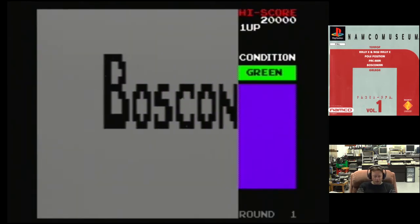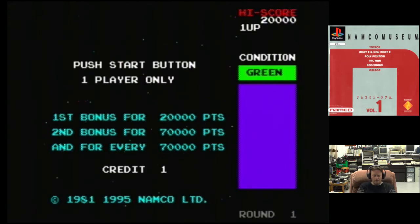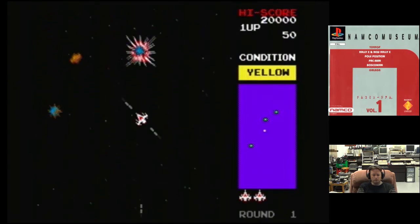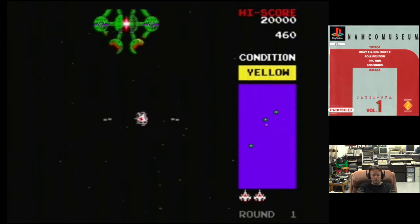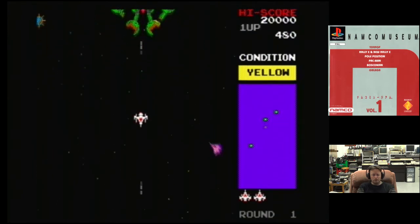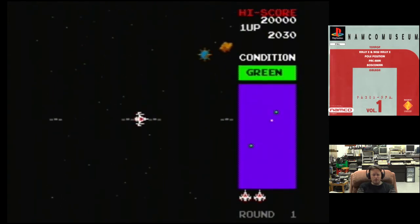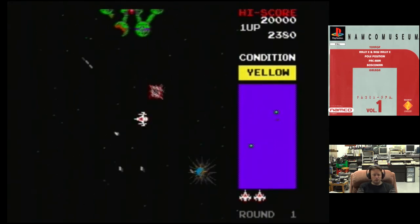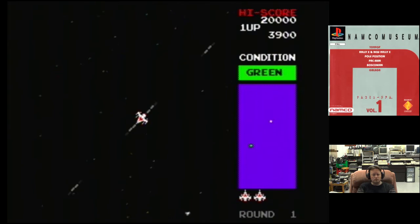So we're into Bosconian. Let's put a credit in. No bombs or anything like that, just shooting. You've got to get the bases and destroy them by hitting each of the nozzles individually, or by shooting into the centre like that. So yellow means a ship has launched.